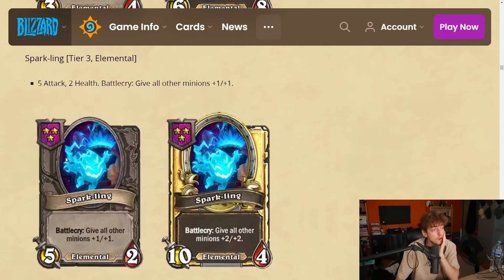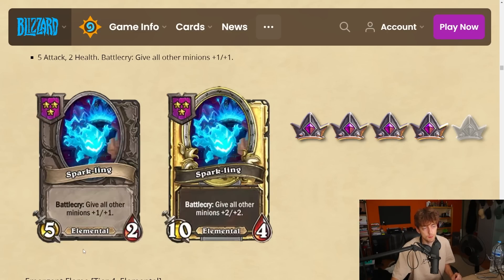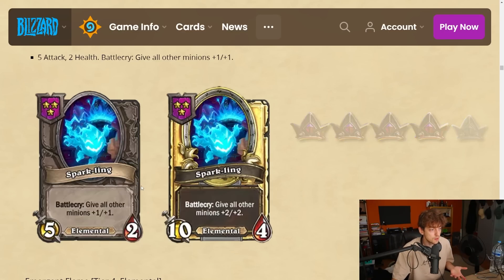Sparkling — tier 3 elemental, 5-2. Battlecry: give all other minions plus one plus one. It's kind of like a Spawn but permanently. It doesn't just buff elementals — you can buff whatever is on your board, and Brand doubles it. It's like a Jug already on tier 3 without any restrictions — plus six plus six on your six cards on the board, no restrictions, with Brand even better. I'm gonna give it a 4 — it's insanely good tempo-wise, a well-rounded card.